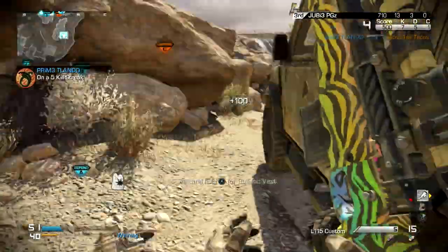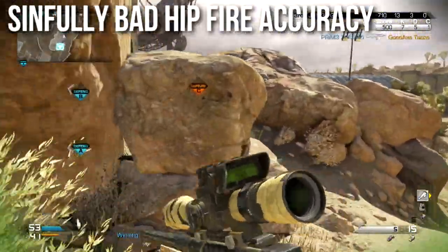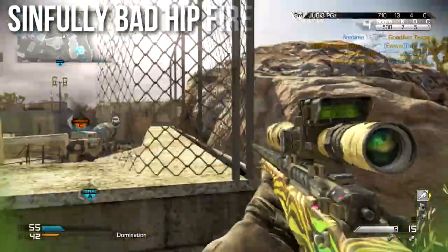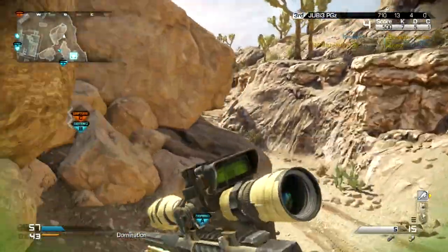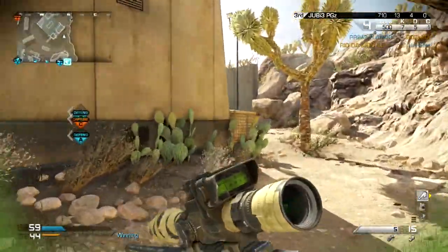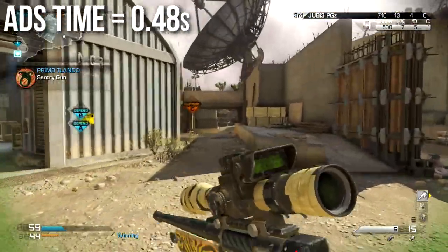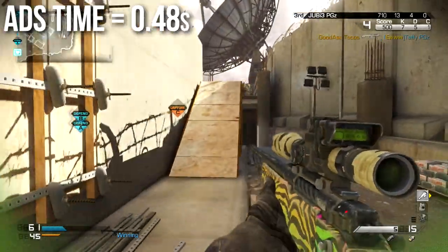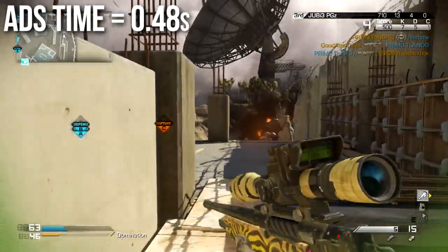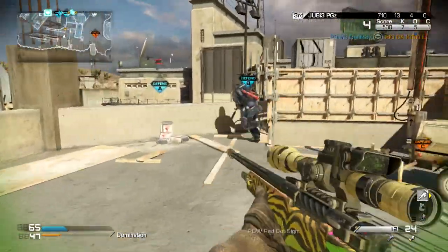While the aim down sights accuracy may be very good, the L115 has sinfully bad hipfire accuracy — like the rest of the sniper rifles in this game. Ghosts gave sniper rifles a huge nerf to hipfire accuracy, so I would almost never recommend hipfiring with this weapon. Aim down sights time is 0.48 seconds, which is on the slower side for sniper rifles. It was previously the slowest ADS sniper rifle in the game, but the new Maverick sniper rifle is just a smidgen slower at 0.5 seconds — you probably won't notice much difference between the two.